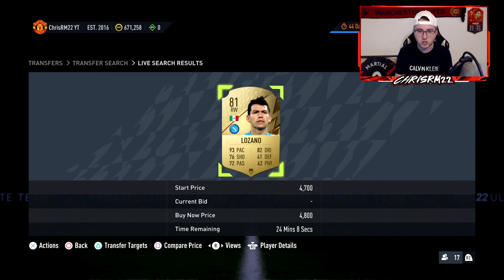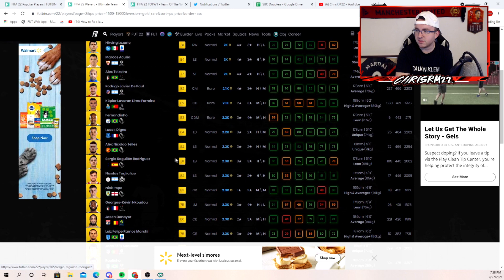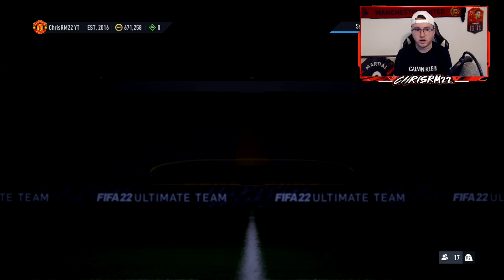That's pretty much it for the chem style method. I can give you guys a list in the description, but all it really is is trying to identify meta cards — that's the main criteria. It has to be meta, it has to be something somebody wants to use in the game right now. If you're trying to chem style trade with a guy like N'Koudou, you can, but it's better if you're doing it with players that are actually really valued. Deneer, for example, has 83 pace and is up at 2.3k right now — let's go double check that and see where he is.